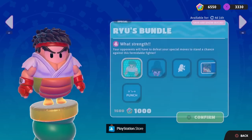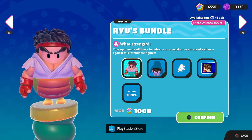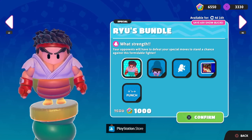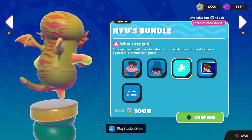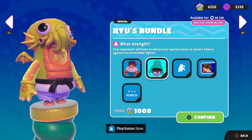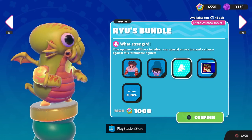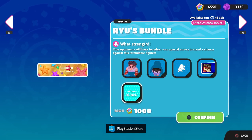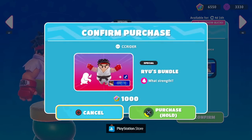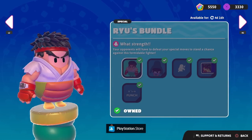This is the World Warriors Ryu bundle. We have the Ryu costume, the Hadouken taunt — wow, that is so cool — it's not just the Hadouken but some extra moves after that, like an uppercut and spinning kick. We also get the Ryu nameplate and the Hadouken combo. We're going to buy this right now for a thousand Show Bucks, not too bad. Definitely want to grab this one.